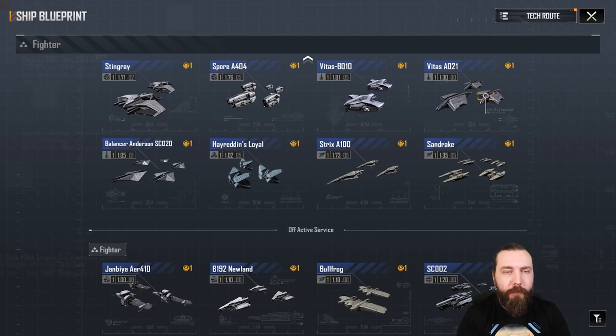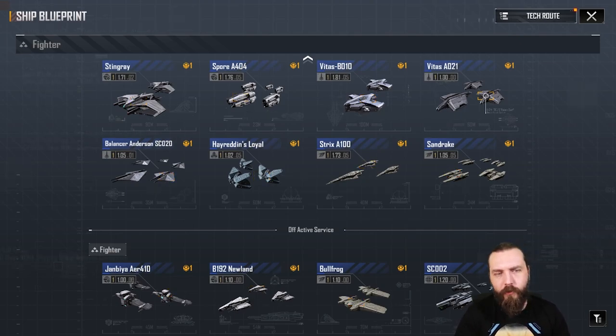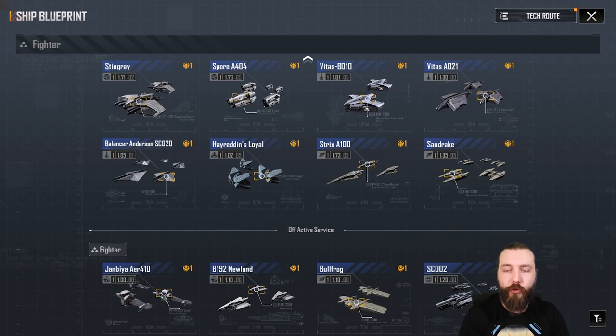So today, carrying on with the fighters, bombers and chip guides — we have not too many left. We've got the Jambaya, the B192, Bullfrog, SC002, Balancer and the Vetus. So that should cover most of this month and maybe even dip into the Corvettes by the end of the month. We're getting there slowly but surely.